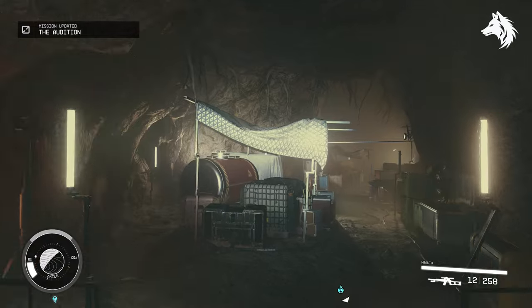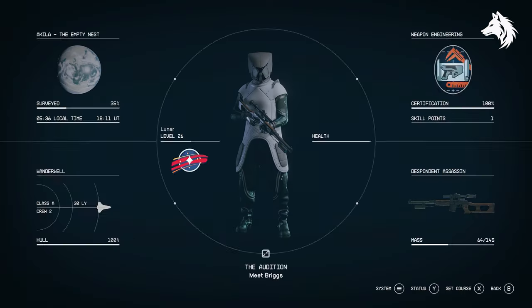The Ashta Tamer is found in a chest in the Empty Nest, which is the game's fourth or fifth main mission.